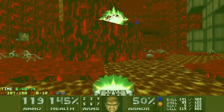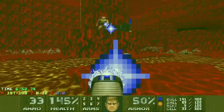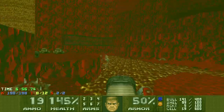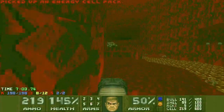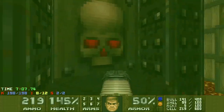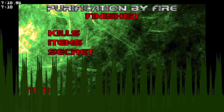One monster left, which is this awkwardly placed Cyberdemon. I'm not even bothering trying to efficiently use rockets there. Falling off the mountain due to nerves. You've got to climb up this mountain to hit the exit switch, and then you can leave.